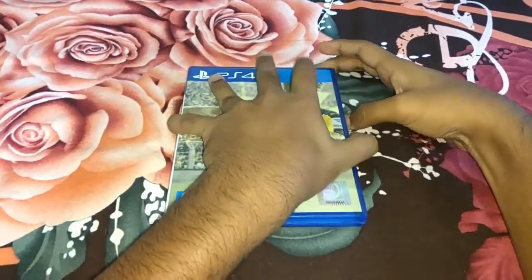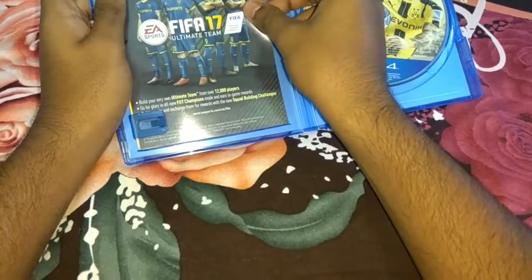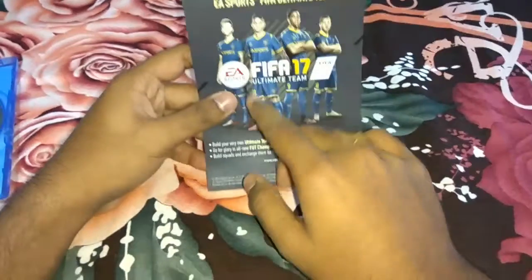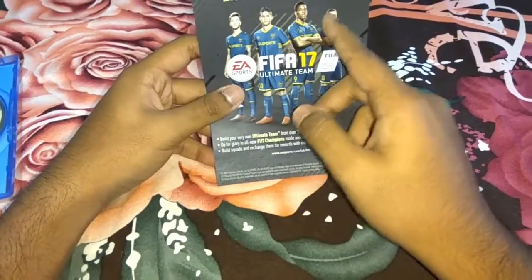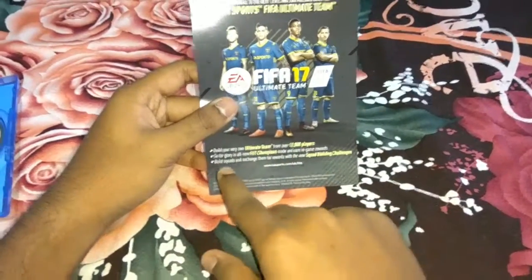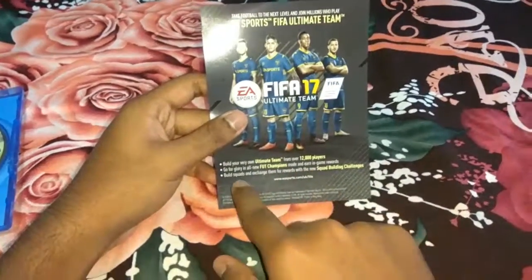Let's open it up. Inside here is the EA Sports FIFA Ultimate Team card. There are 4 players included: Marco Reus, James Rodriguez, Anthony Martial, and Eden Hazard. You can build your very own ultimate team with over 12,000 players, and go for glory in the all-new FUT Champions mode to earn in-game rewards.